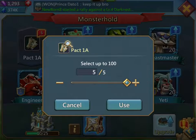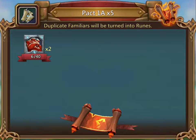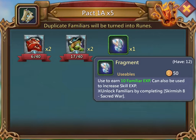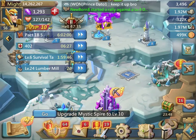This little guy right here is the monster hold — this is where we're going to expand our packs. I'll hit 'use,' and these fragments right here are what you really want. They're going to upgrade everything for you once you get a billion of them. But right now we're not going to do anything in here — it's just a waste of time.